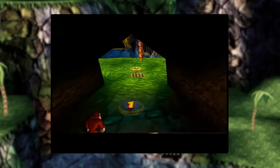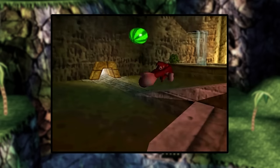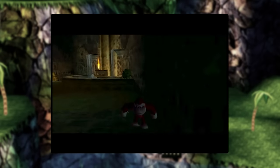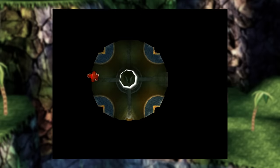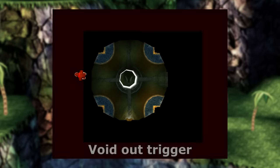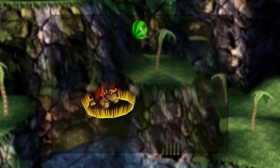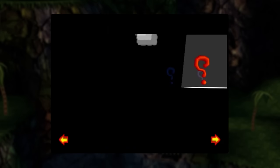While cutscenes typically stop Kongs in their tracks, kicking is an exception. DK can kick into a cutscene trigger, and although the player loses control, DK will keep his momentum for the duration of the kick. This is called a void warp. By clipping out of bounds and walking out, DK hits the void out trigger — a zone around the outside of the map that signals the player has somehow wandered out of bounds. As a failsafe, the game treats it like a death and respawns the player at the start of the level. In DK Isles, this warps DK back to the start, which saves time compared to exiting normally.